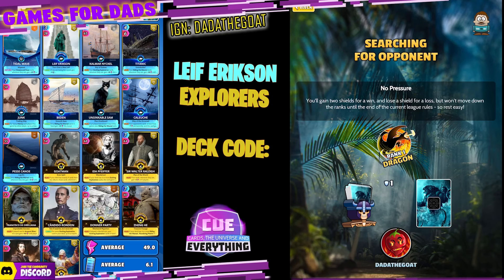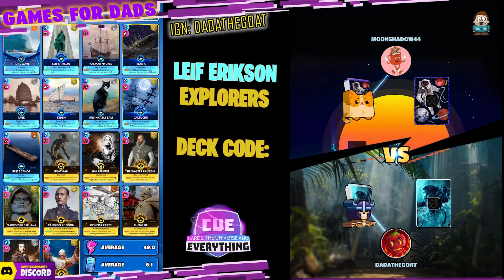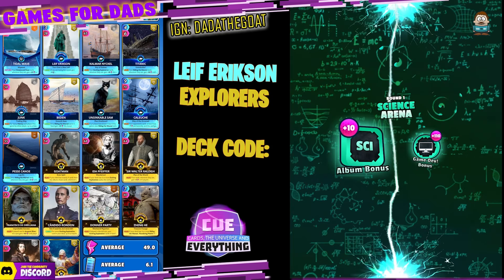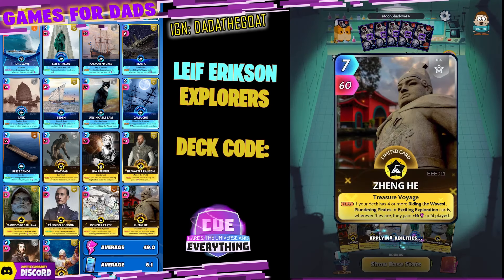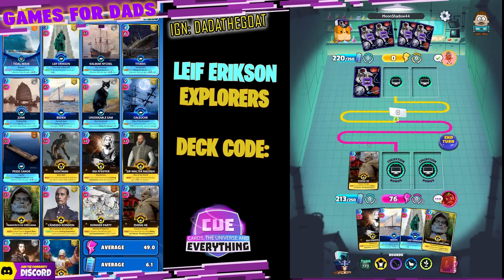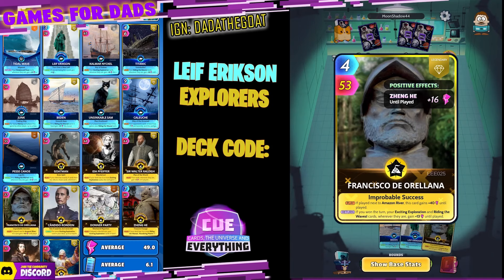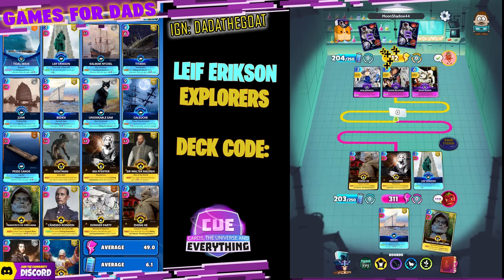We are dragging on rank one, one shield. Let's see if we can get up to two shields — it's two for a win. We are searching for an opponent. Here we go — Moon Shadow 44, hello! Okay, let's see what we can do. I'm still learning this deck so I need to spend a bit of time checking out some of these cards. We should do Leif — nearly missed him there. Three, one, one at the start of our deck — you want to get him round as quickly and as often as possible.